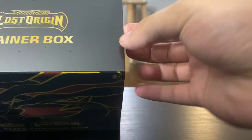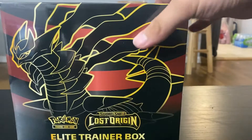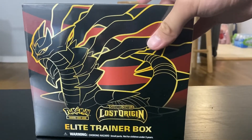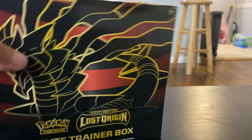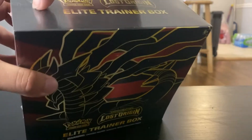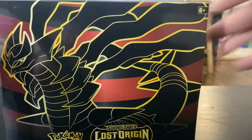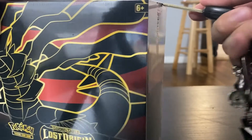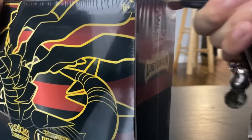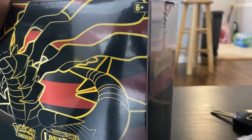I have not opened a Lost Origin ETB pack at all. I have one of each pin pack, one of each coin pack, one of each ARP sleeve pack and an ETB, and one of each ARP portfolio pack, but I have not opened a snake pack. Hold on, let me grab my keys. So with building battle boxes, have you ever done pre-release tournaments? My friend once went and got me a Lost Thunder one.